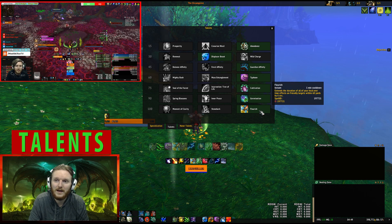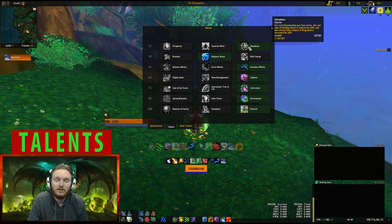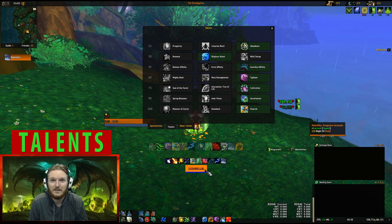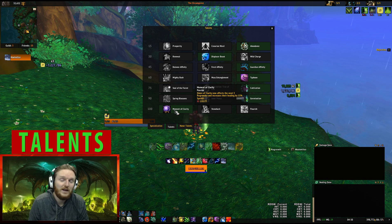The level 100 talent is very interchangeable — all of them are viable. For Skittish where a person can get two-shot, heavy single target healing is really good, which is why I pick Abundance. For each Rejuvenation you have active, the critical effect chance of Regrowth is increased by 10%. By default Regrowth has a very high crit chance, so with three Rejuvenations active in your five-man group you'll have 100% crit chance for Regrowth. Regrowth also applies a HoT on the target, which applies Mastery and therefore increases healing by a large amount.